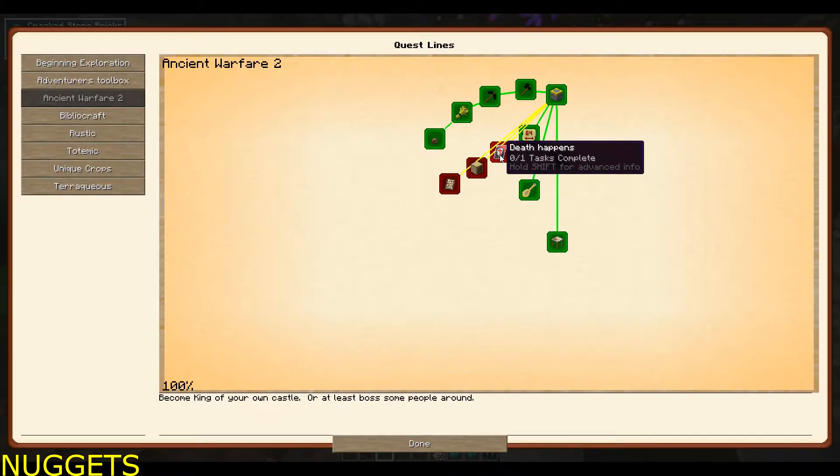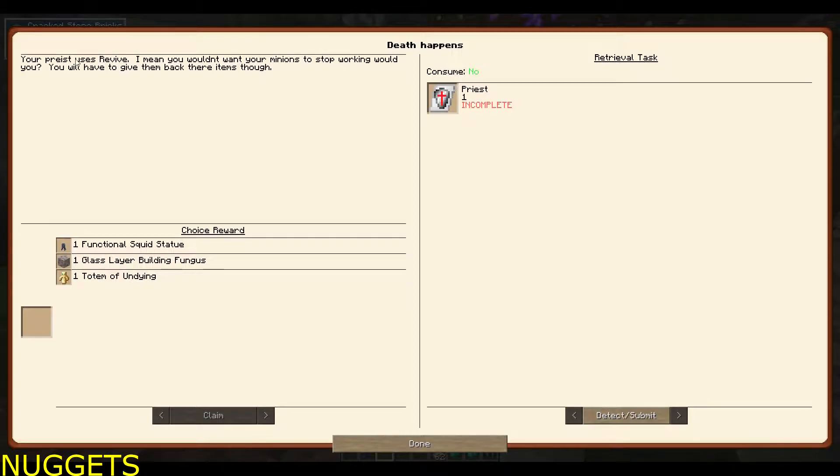So next quest is death happens — your priest uses revive. You wouldn't want your minions to stop working would you? You'll have to give them back their items though. The 'your priest uses revive' was a poor joke, like a D&D type thing. So anyhow, you can make a priest, you put him down and he will go and revive your people if they happen to die, but you have to give them their items back.